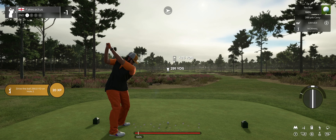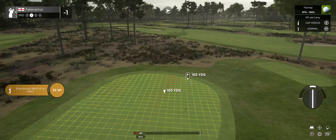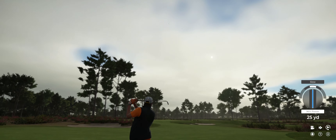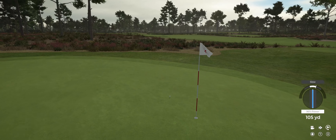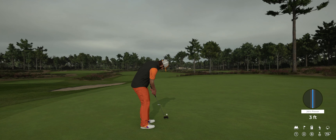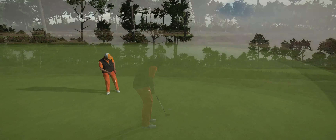Some wind on this hole, but that'll work. About 105 yards left to go, looks like this one's heading for the green. Nice approach on that one, and here's an eight-footer for us — looking pretty good. Just a little bit aggressive there. Nice putt, that's in there for par.